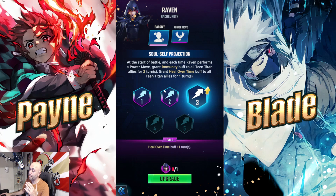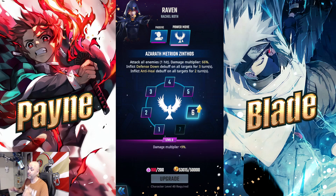All Teen Titans get immunity, which is why it's great to have Blue Beetle and Beast Boy with her — immunity right from the start. Every time she does a power move she also grants a heal over time buff to all Teen Titan allies for one turn. As an off-healer, DPS, buffer, and debuffer, she fills all roles really well. Raven is definitely a unit you want to go for.